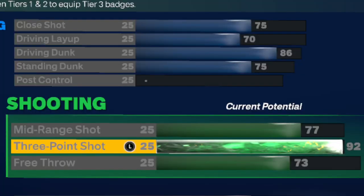For shooting, we will be going with a 92 three-pointer, which gives us gold limitless range, gold agent threes, and gold blinders. We will also be giving ourselves a 77 mid-range and a 73 free throw. This leaves us with 24 shooting badges.